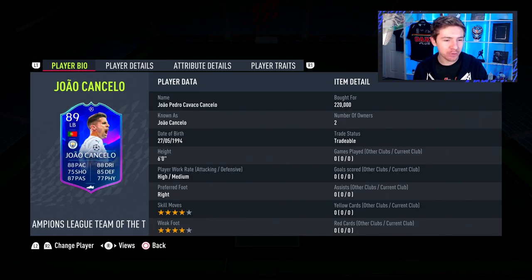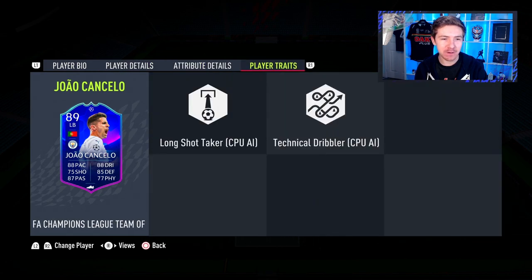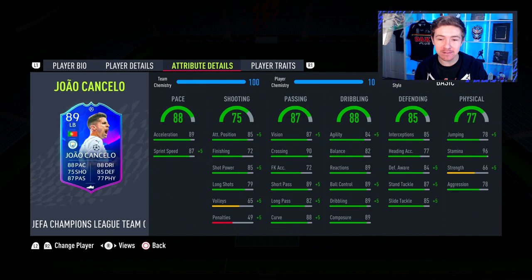Looking at this card, what do we have? Four star, four star — a couple of nice traits but none of them really applicable. In regards to in-game stats, there are some really nice attributes, and for a defender, he is also very technically good. His passing stats are pretty amazing for this stage of the game for a defender. You can say the same for the dribbling as well — an 89 rating for reactions, ball control, dribbling and composure. Brilliant to see.